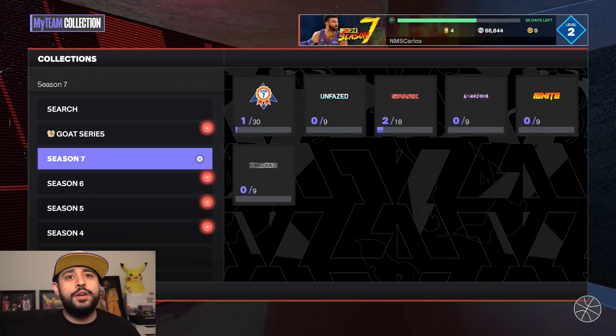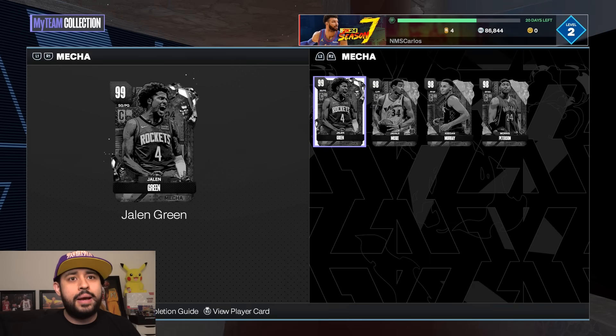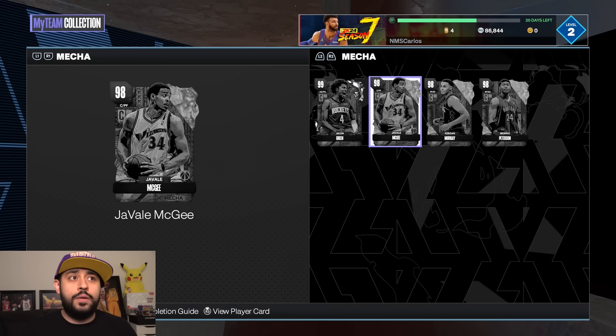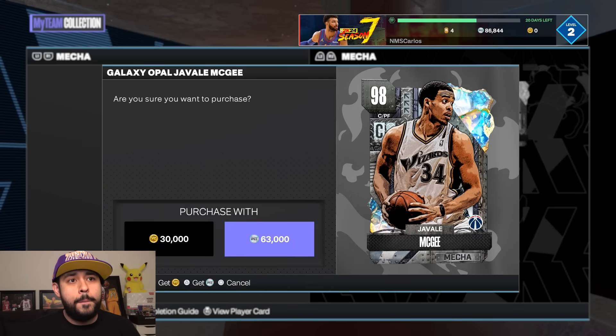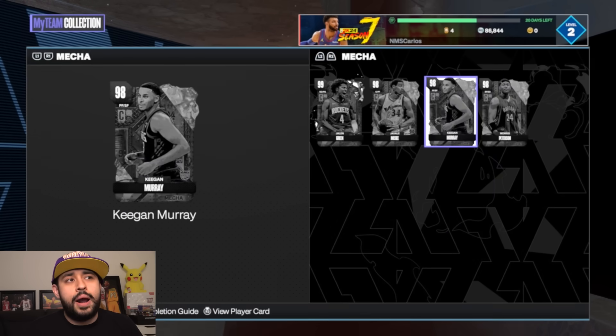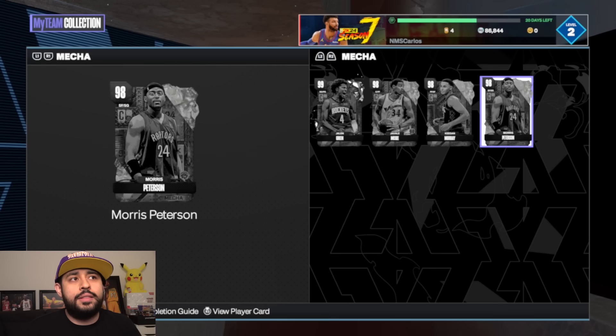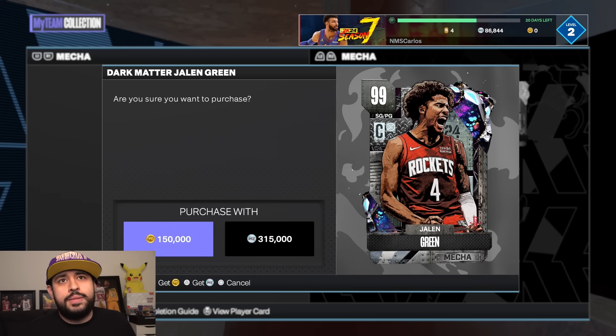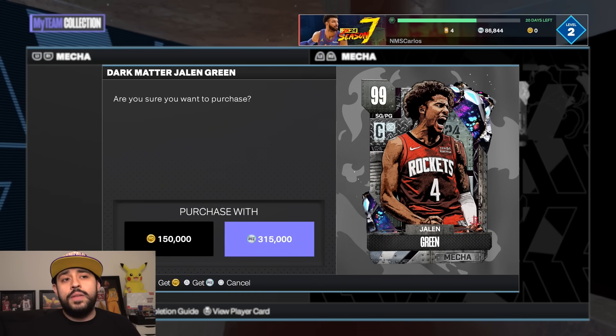When it comes to the new sets they released, it's the Mecha one. Jalen Green is 315,000 MT which is obviously overpriced. They also dropped the price of galaxy opals, so it's basically the same price as any other collection — opals are cheaper — and now the first dark matter you can purchase is 315,000 MT.